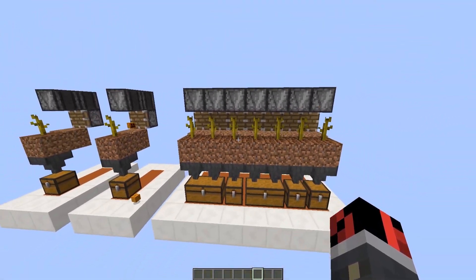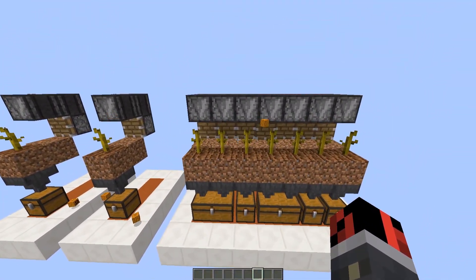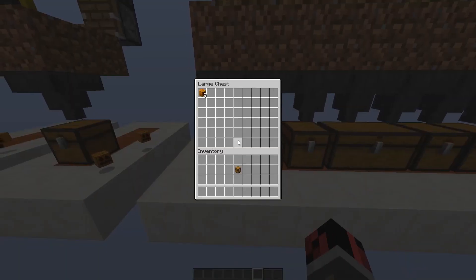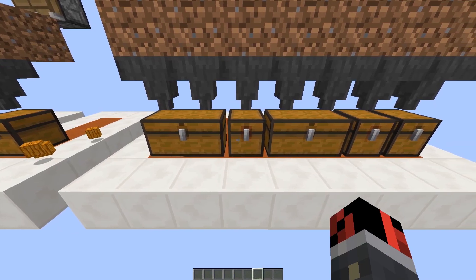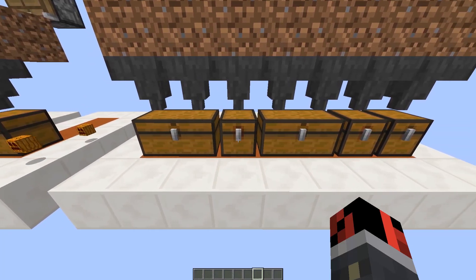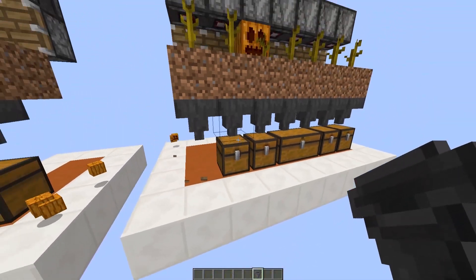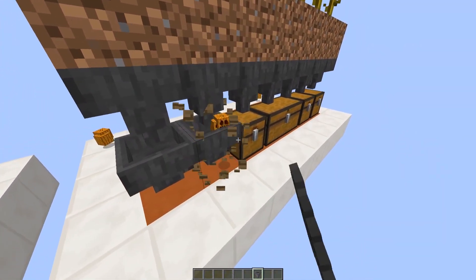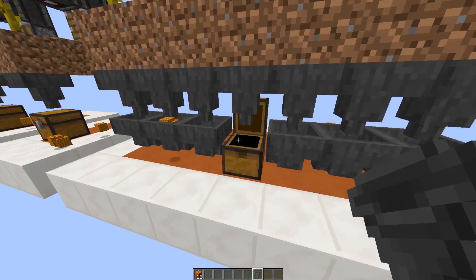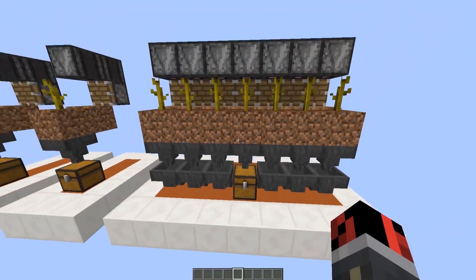Now I've built these modules one close to the other and made a really big farm. The pumpkins are growing really fast because I've increased the random tick speed game rule. If you end up having problems with the chests, place them close to each other and alternate normal chests with trapped chests, or you can connect everything with hoppers to a single central chest so everything is collected in the same chest. As you can see, you have a functional and really compact pumpkin or melon farm.